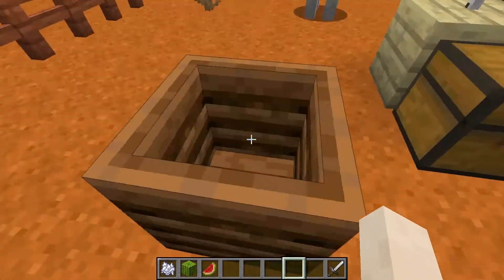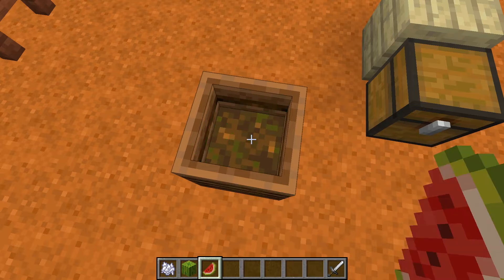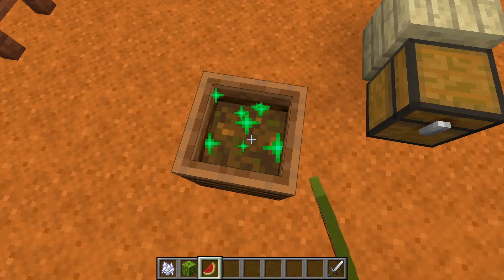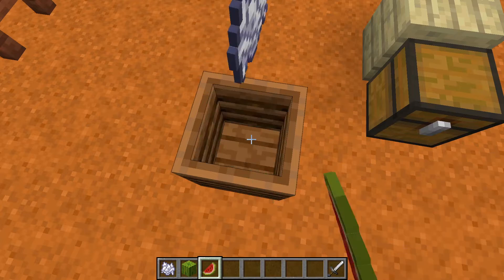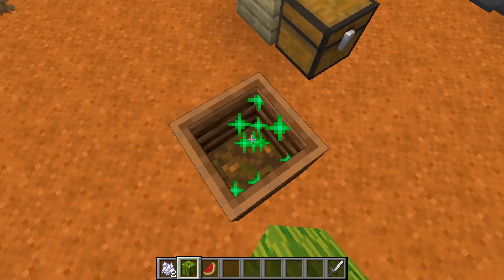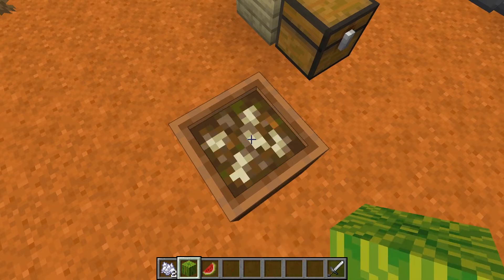So if we come over here and have a look at the composting process, as I begin putting melon slices into the composter, we can see that it sometimes will generate a level instantly, and other times it'll take quite a few tries. Whereas with melon blocks, it can usually generate a level within a couple of tries, because it has a slightly higher chance.